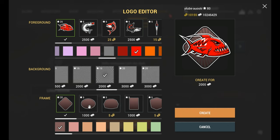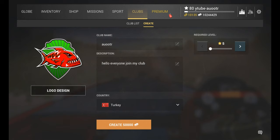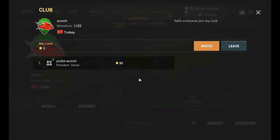We can make the logo any color we want. After that, we create our new club group and everything is done. Here you can see the details of the club. You can invite other club members and send requests to them.